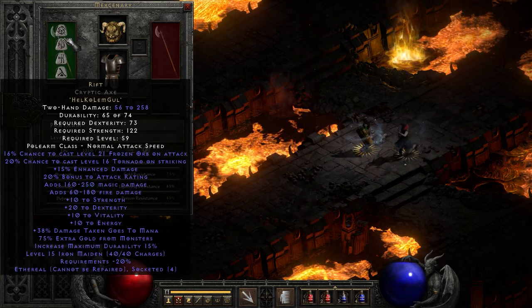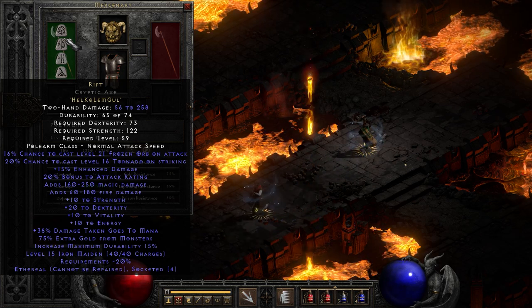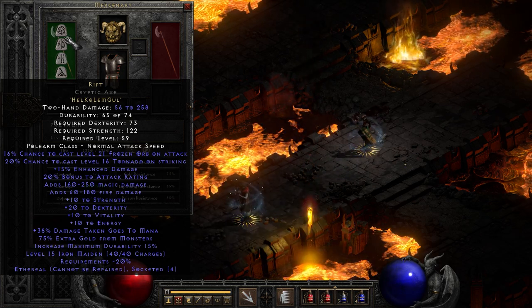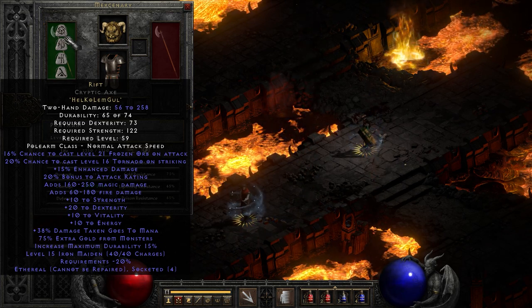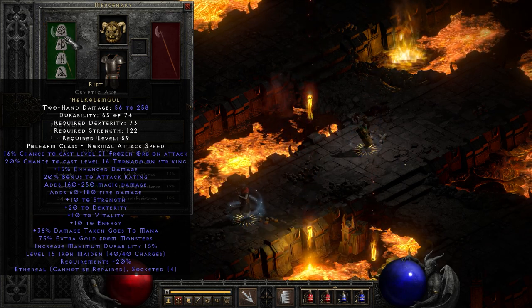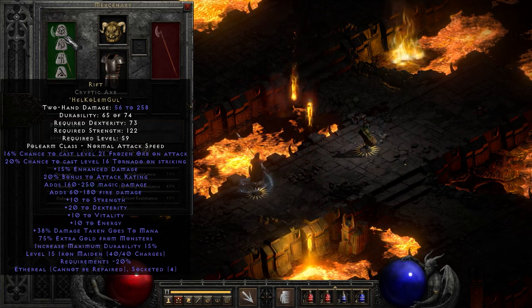This is Rift. It is an ethereal cryptic axe in this version. Hell, Co, Lem, and Go — actually fairly inexpensive to make. Those are not even difficult runes to find. Am I missing something? No, that's pretty easy.